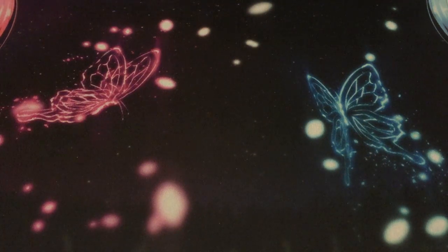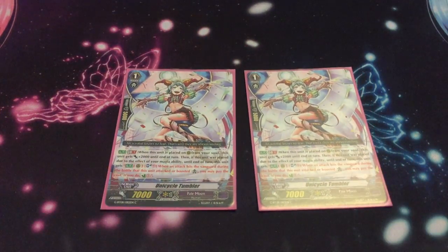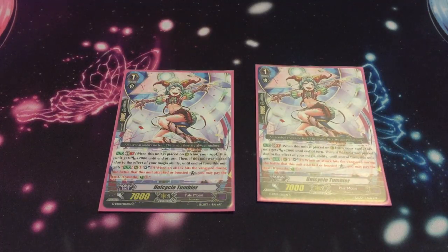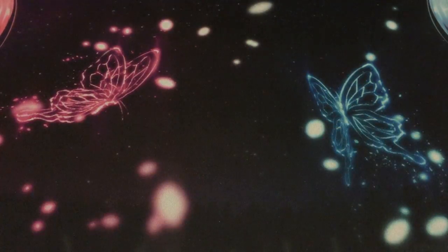Two of this card — she's your countercharger, just there as a tech. She's a 7k body; when called out from soul she becomes a 9k booster or attacker, which is good. On-hit skill: when she boosts a card and it hits the vanguard, you can soul blast one to countercharge one. I don't really use her for the on-hit — I use her to become a 9k booster. Countercharging is a nice bonus.